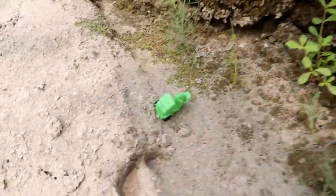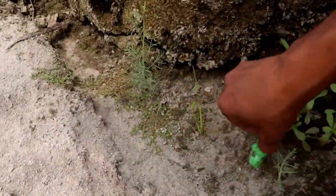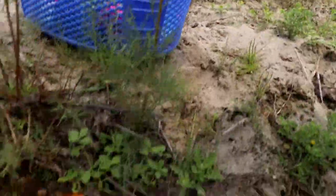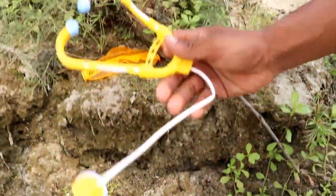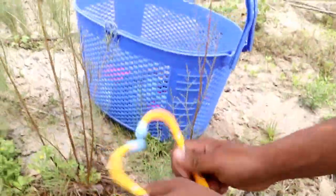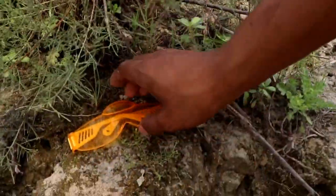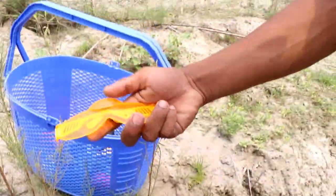Guys, first — mini size rickshaw! Wow, green color rickshaw. And doctor equipment! Wow. Next, sunglass — orange color sunglass.